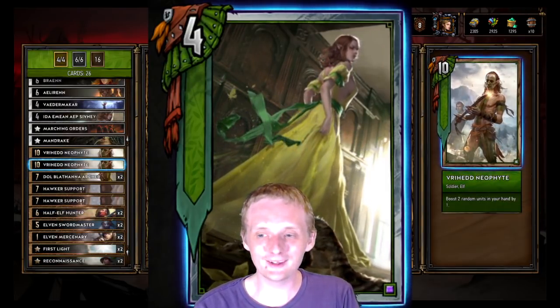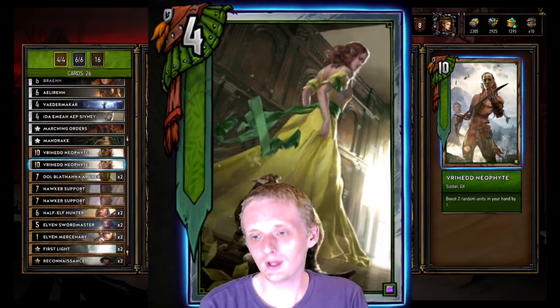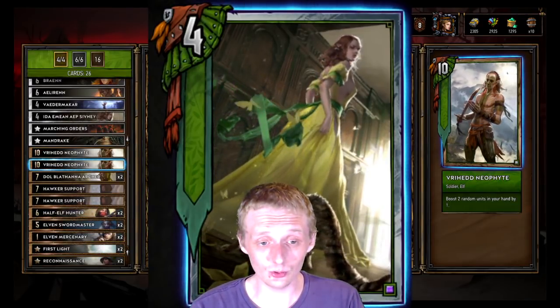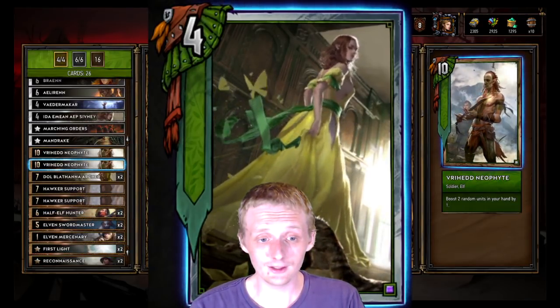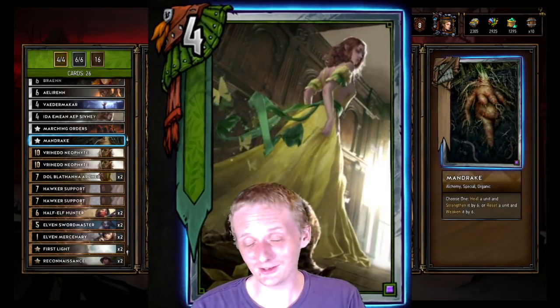Then we got two Dalvathana Archers — deal three damage then deal one damage, not too bad, just hopefully we don't pull them off the First Light. Then we got Bríhe Neophyte — boost two random units in your hand by one. We're not running a Disloyal in this deck, so we won't hit the Disloyal.